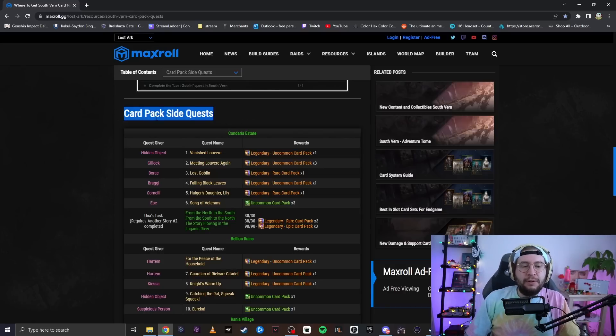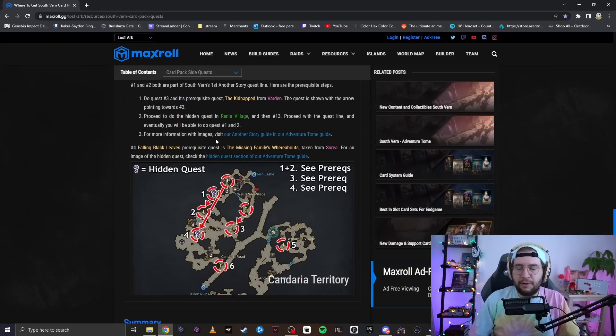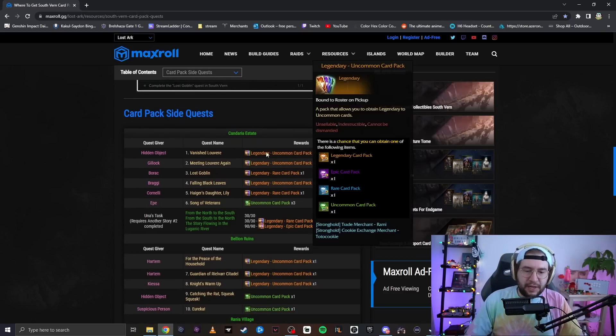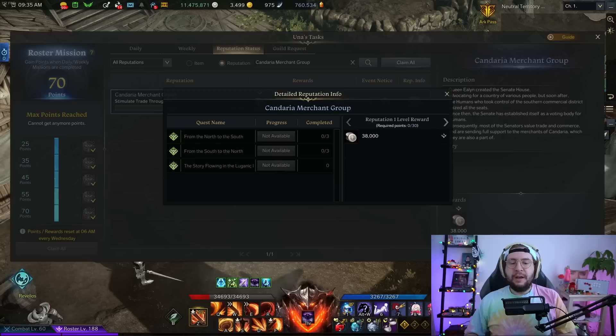On each of your characters you are able to get the South Verne side quests done. There's a guide on exactly how to do it — very precise, with the exact order of prerequisites and hidden quests. The key thing to keep in mind is that this only works if the character completed South Verne manually or was knowledge transferred through South Verne. If you power passed through South Verne, they will not be eligible, because power passes complete all side quests whereas a knowledge transfer only completes the main story.